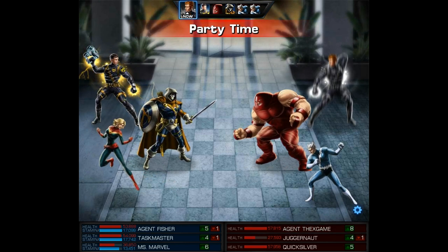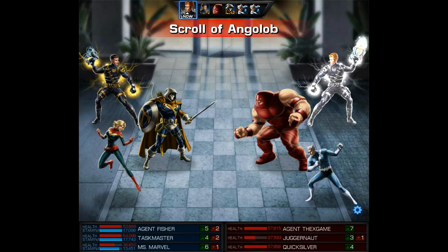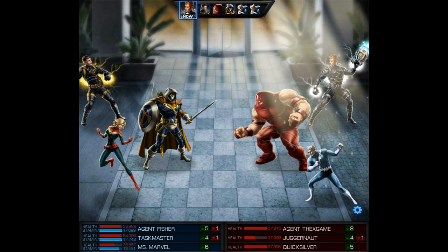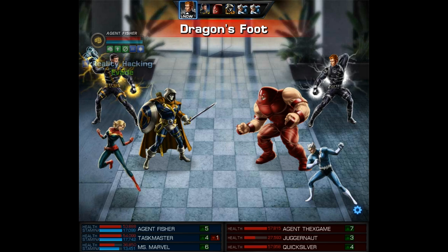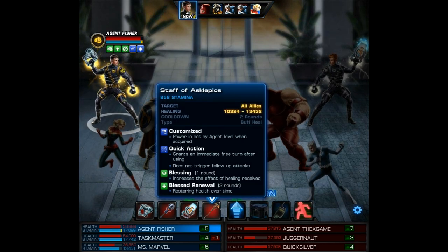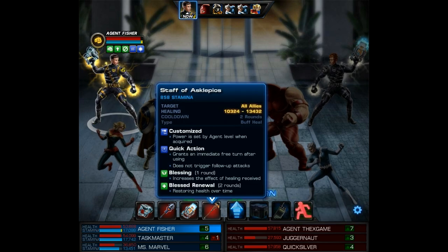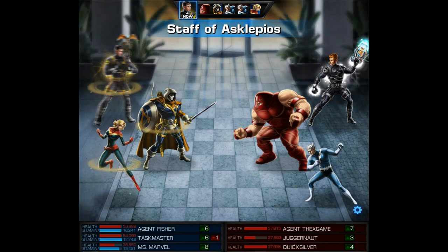The enemy agent uses Party Time, then I expect him to use the cube but instead he uses the Skrull Vangelob — and by the way, that doesn't remove Rally so it's pretty much wasted. Now he goes with the Dragon's Foot and we fortunately dodge it. Watch how amazing that Rally buff is — it persists through a Skrull Vangelob and we get to use the Staff of Asclepios as a quick action. We don't need major heals but it's a quick action and it gives us a heal-over-time effect, so we might as well.